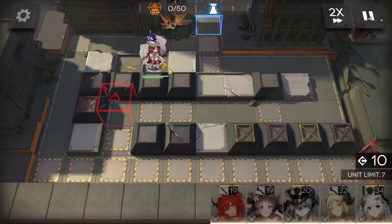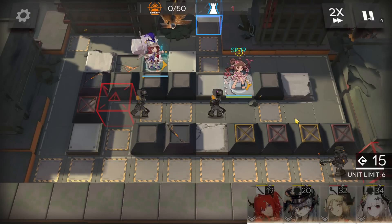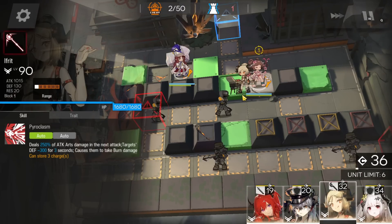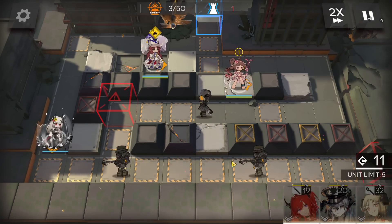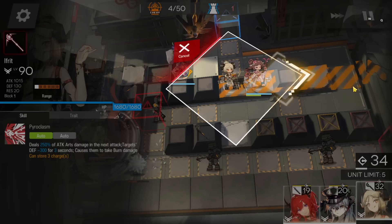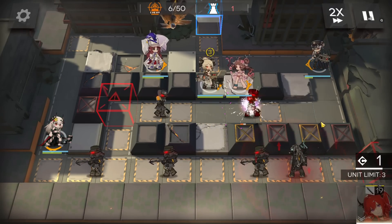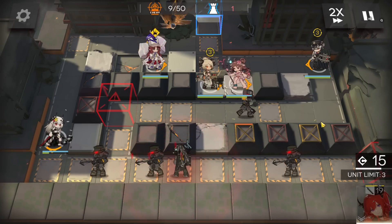Take someone with arts damage to finish the last enemy easier. Immediately deploy the flower vanguard for DP, then Ayah on the right side — let's wait for DP. Deploy Madrach on the bottom side, get DP from the vanguard, then Ifrit on the right side. As the last operator, deploy Seria to block all the enemies and tank the damage from the mortal enemies. Now just AFK till the end.